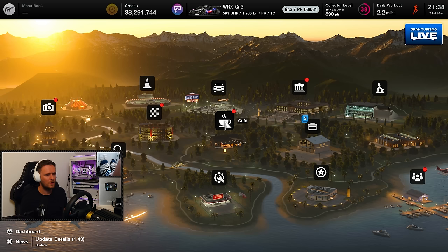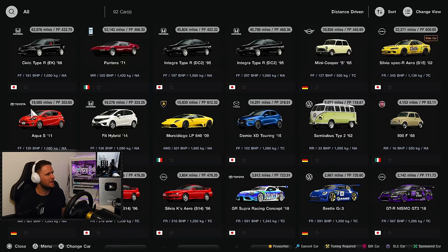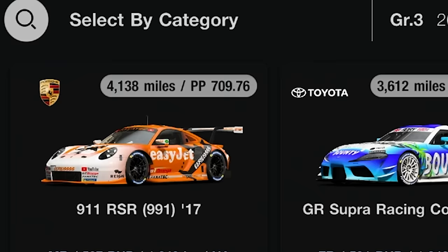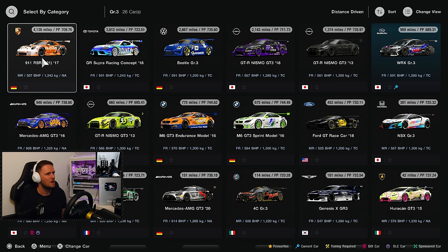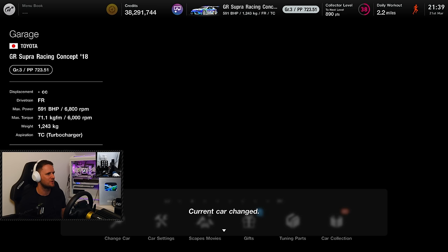First things first, we need to go to the garage and find ourselves a victim. We're going to go to category, go to the group three cars, and sort it by distance driven. So this top row here are the cars we've driven the most. Of these six, I think the GR Supra Racing Concept stands out — we're always using this car, it's always at the top of the leaderboards. Let's take this one.